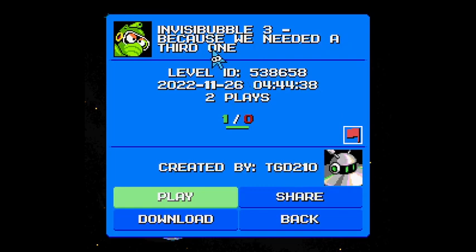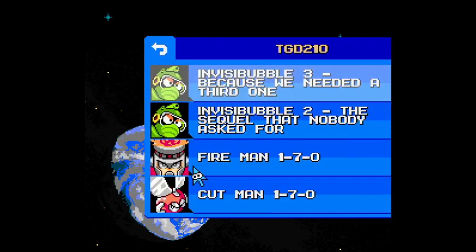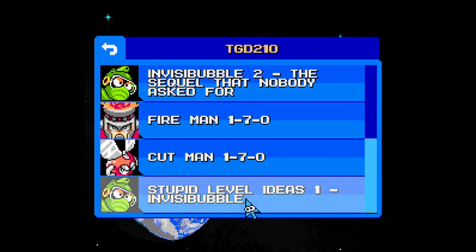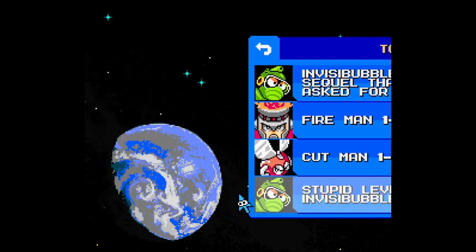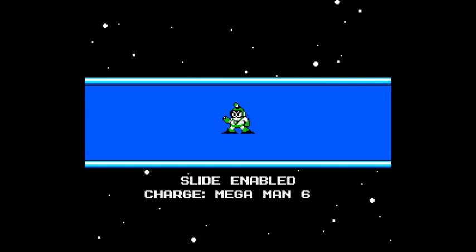I'm gonna try out this one — Invisibubble 3 — because we needed a third one. Are there more of these? There's an Invisibubble Trio. Let's try out the Invisibubble Trio. Stupid Level Ideas 1, Invisibubble.